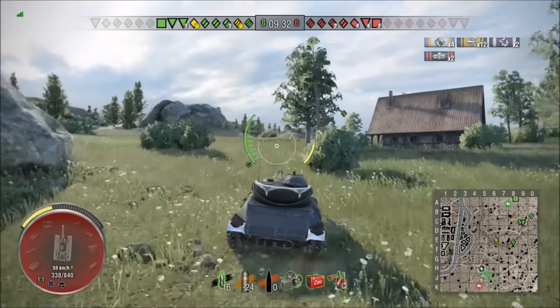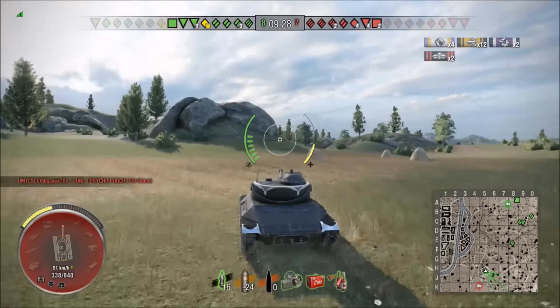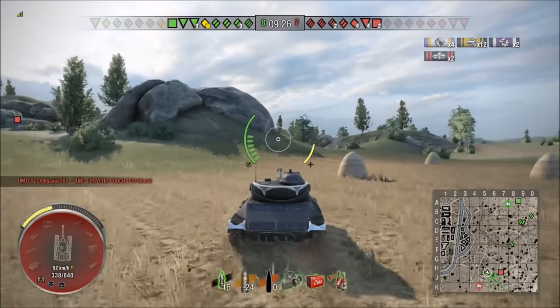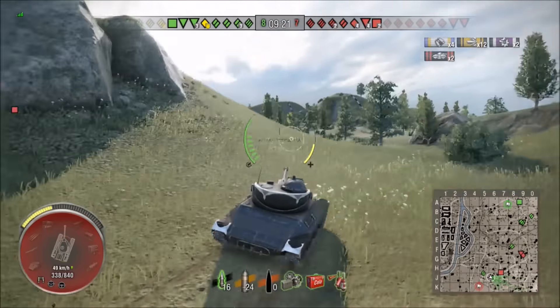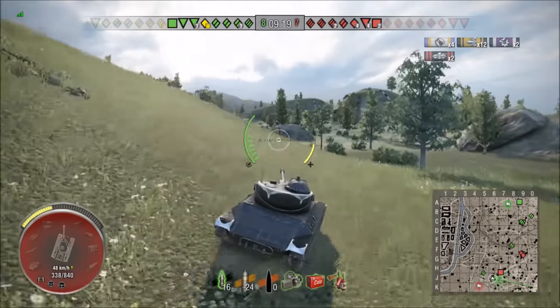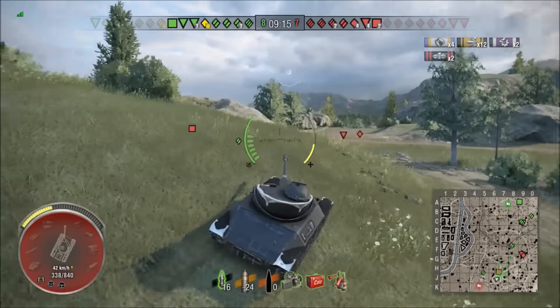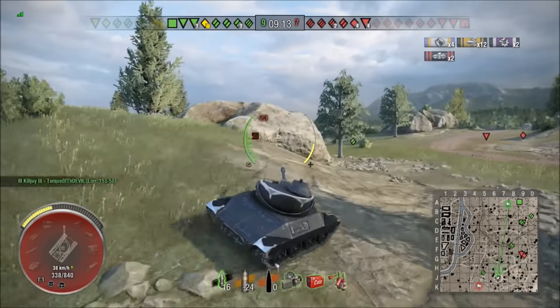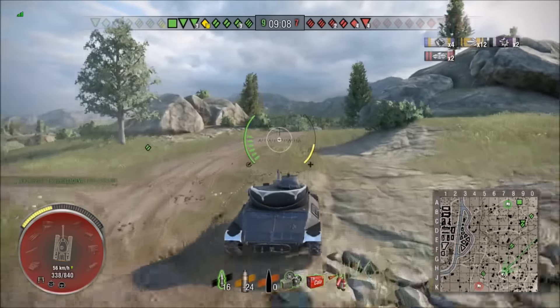Arguably between this, the LTB, and the Walker Bulldog are the three best all-around light tanks in the game. There are some that are better — your Luchs 251 is a very good light tank as well, but it's a different playing style. The three tanks I've mentioned — the Walker, the LTB, and this one — are actually very mobile, very aggressive machines, but they're easily adapted to multiple playing styles.